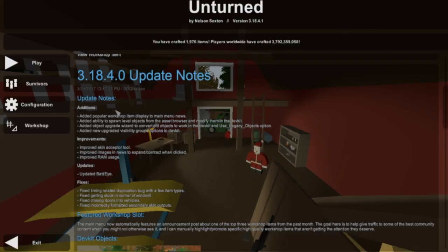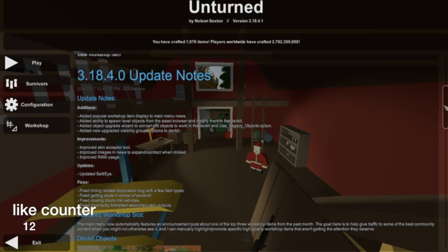Other things in the update: added ability to spawn level objects from the asset browser and modify them in the dev kit; added object upgrades to the wizard to convert old objects to work in the dev kit; added new upgrade visibility groups option to the dev kit. That's all dev kit stuff that most common players — and even YouTubers like me — don't really care about, since I'm not making maps.